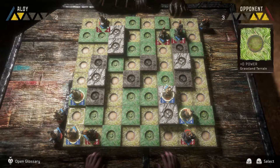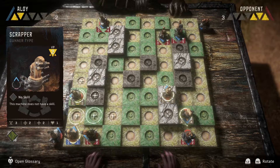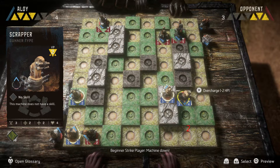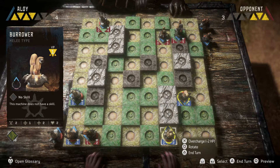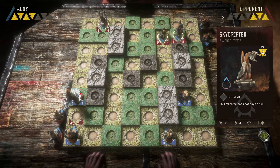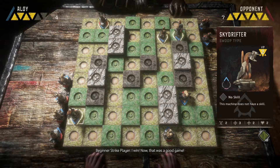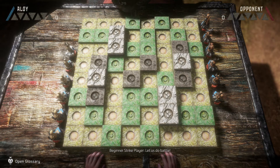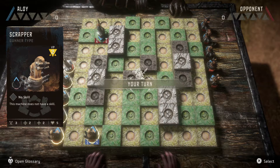Machine down. Machine down. I can do this. I win! I'm going to retry with the same group — I think I can do this. It's that swoop type thing that's really going to get me though. I think I'm going to load up my left side, put my Burrowers up front as sort of a draw.